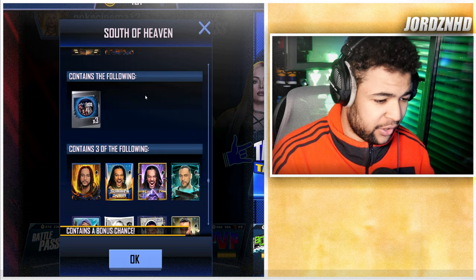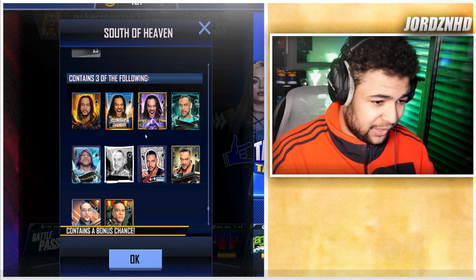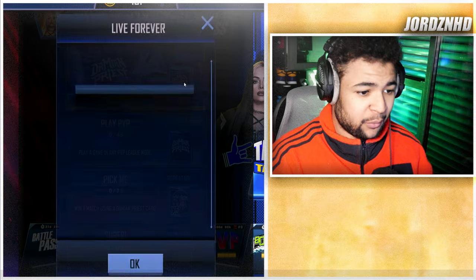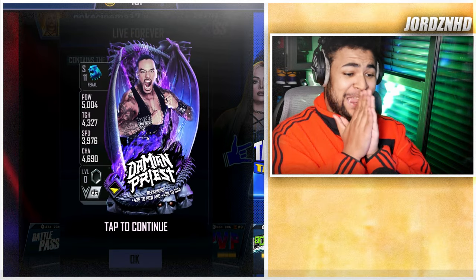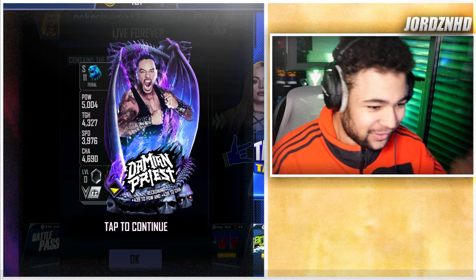Completing that PVP task gives three cards from legion down to inferno, three Archer collectibles, and three cards from legion all the way down to myth tier with Damien Priest. When you complete the full quest, you get a guaranteed Damien Priest card — this is awesome and absolutely needs to be completed.